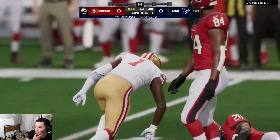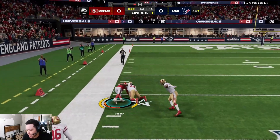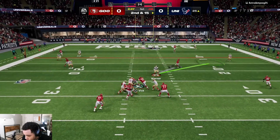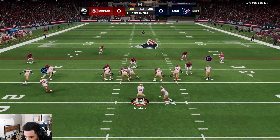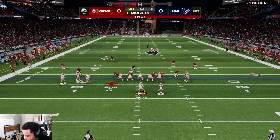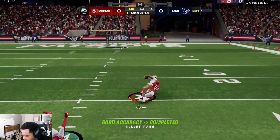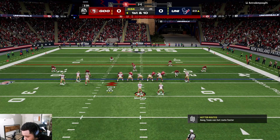Good tackles guys. He's passing — good tackles fellas. Come on, get him on the ground. 6-1 all day. We're gonna go with Four Verticals right here.